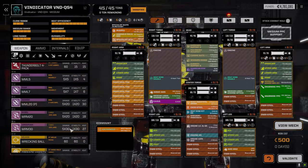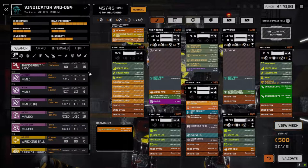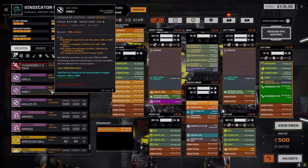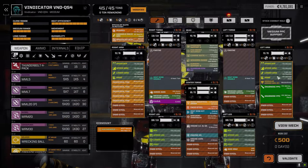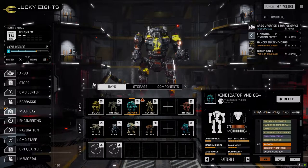I also considered an MRM build with the MRM-30, but the problem is it's 10 tons and I don't have anything to increase accuracy, whereas the streak PPC has evasion ignore and a bonus chance to hit. It's already minus one, so it effectively subtracts the arm penalty giving plus two for the other PPC. I think we'll just leave this as it is for now because I want to drop into a fight.